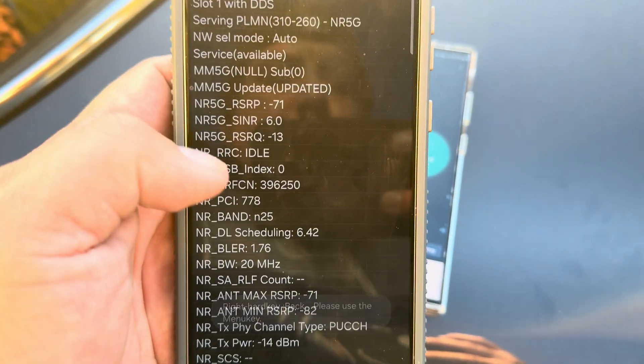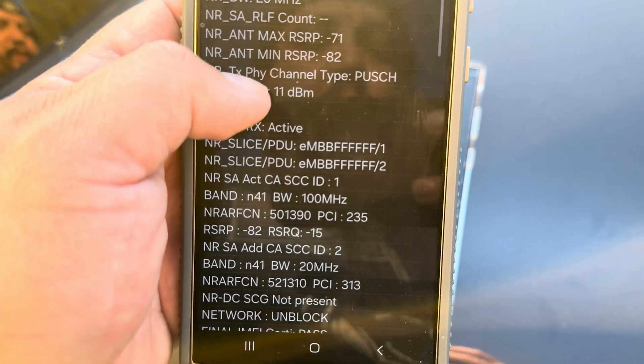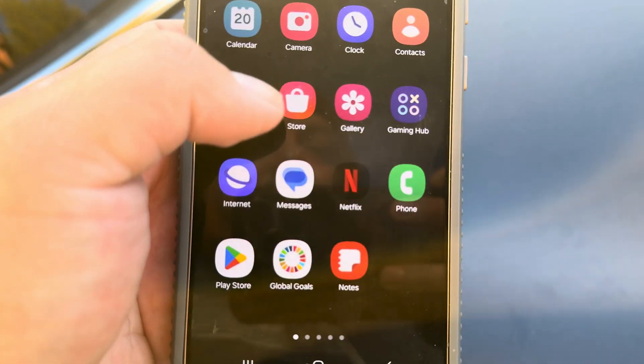Alright guys, we're back. T-Mobile — we're looking at n25 20 megahertz, n41 100, n41 20 megahertz. Let's test it real quick.